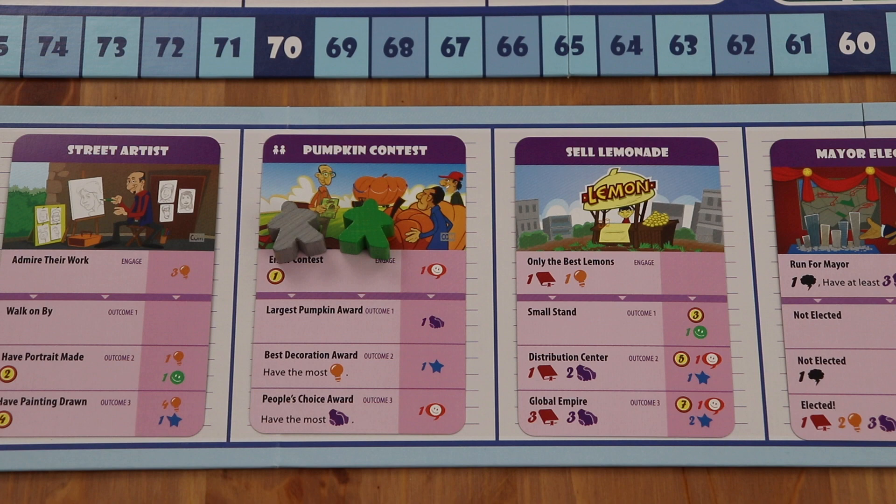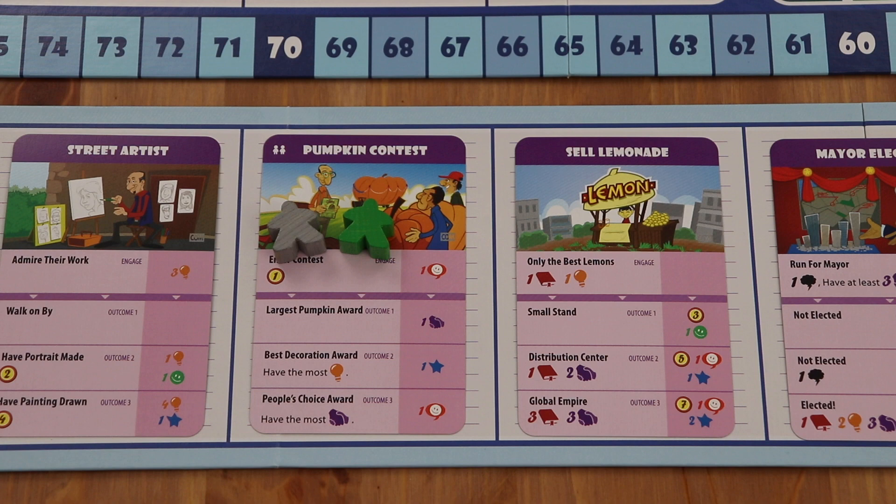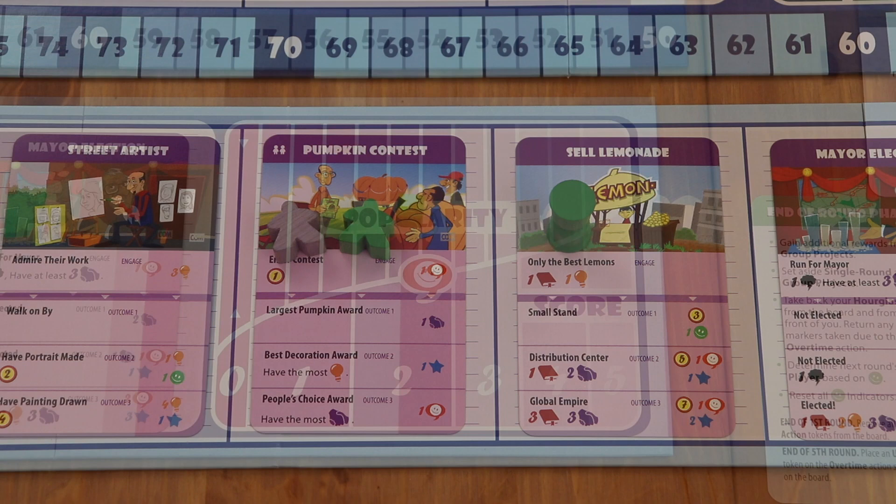Players are allowed to engage with more than one community card in a round by placing one of their time markers on a new card. A player is limited by their popularity level. For instance, the green player is on a space of the popularity track above the two, meaning they can place up to two additional time markers this round on a community card. So the green player could engage in a total of three community cards — one for free with their community marker and then two additional cards with their time markers. The gray player would be able to engage with one additional community card for a total of two cards in this round.